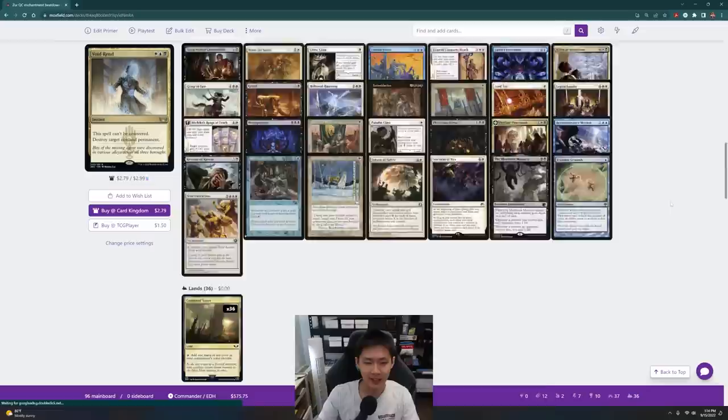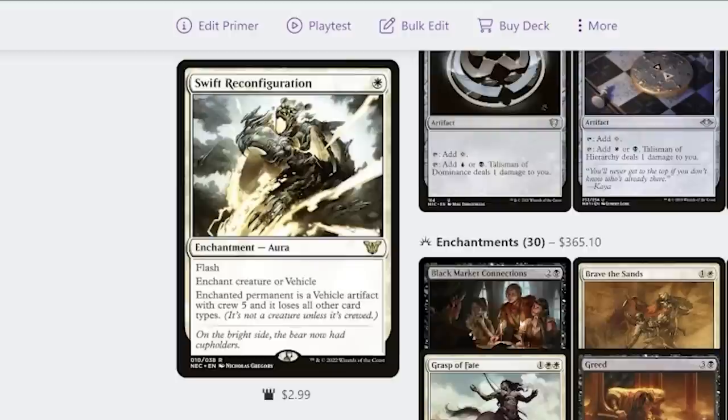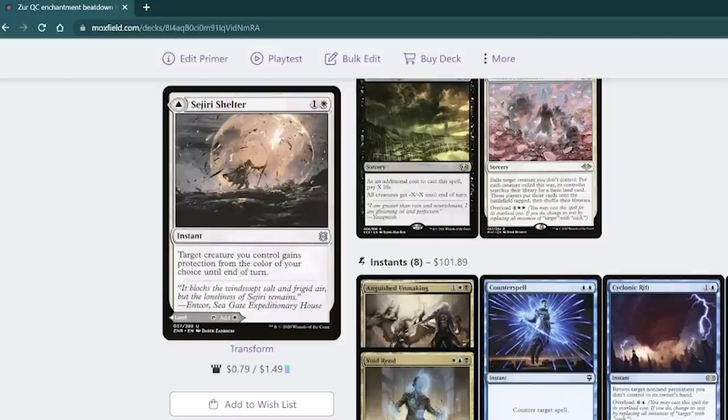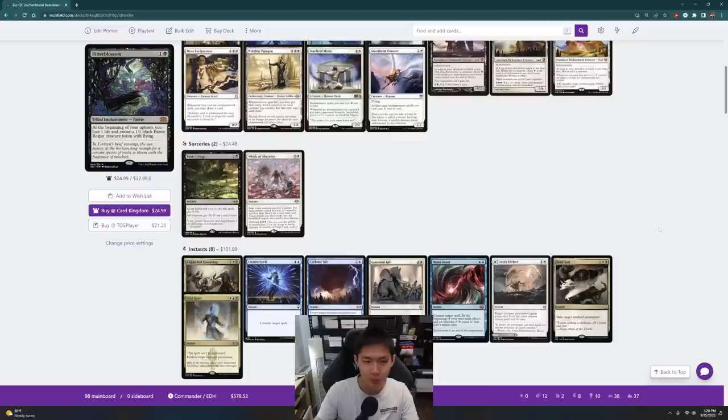I need things that can protect my commander as well. I'm thinking of Swift Reconfiguration — it can potentially save my commander and also act as removal for a big creature, since it doesn't cause creatures to lose their abilities so I can still activate it. I'm also going to add one MDFC — Sejiri Shelter. Target creature you control gains protection from the color of your choice until end of turn. So right now I'm at 98 cards in the main board.